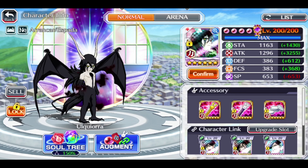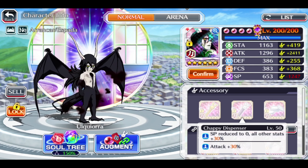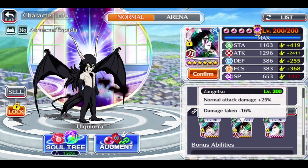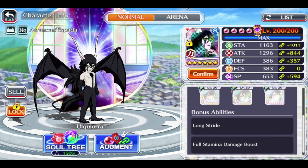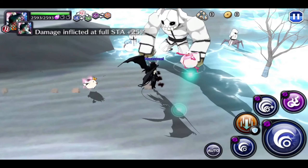Let's check out the build: level 10 attack on the Ulcura, golden chappy, normal chappy, and hollow bait. We're rocking a standard build on the unit with some damage reduction and normal attack links. All of his links are level 5 attack. It's not max ascended, but it's good enough. Long stride and full stamina damage boost were his personal skill choices.